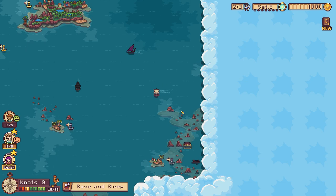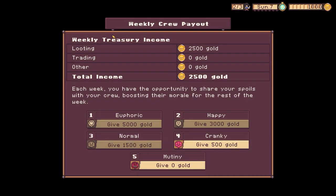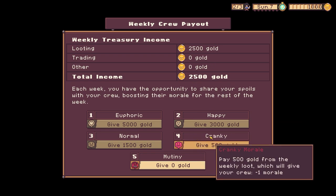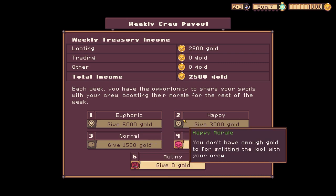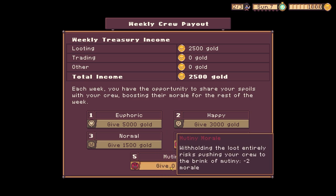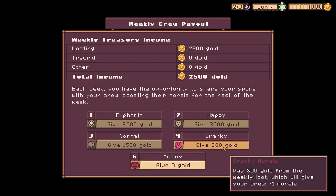Save and sleep. Weekly treasure — cranky, pay 500 gold from the weekly loot which will give your crew a minor bonus. Why the heck would I want to do that? Withhold the loot entirely, risks punishing your crew. Oh my god, okay. I guess I have to pay them.